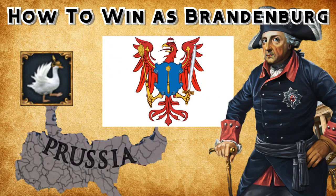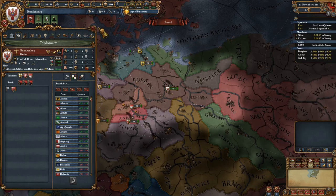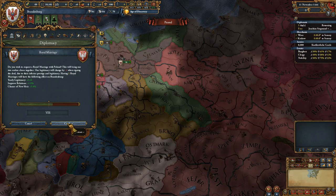Hello there guys and welcome to a how-to-win as Brandenburg. Day one: firstly, my advice would be not to set any rivals at this point. You're going to want to ally Austria and royal marriage Poland. In addition, build two cavalry units and one infantry unit.